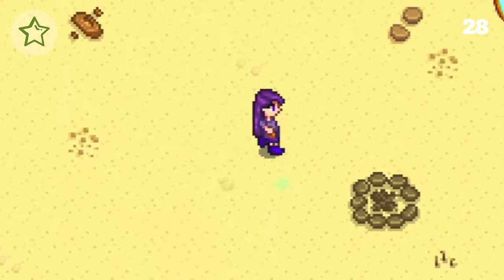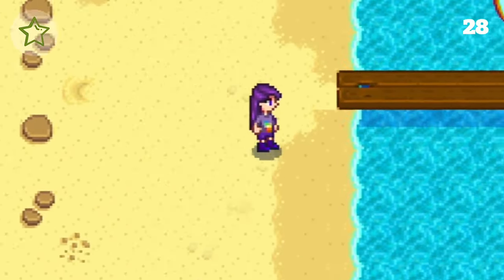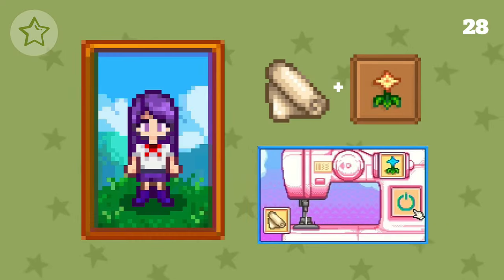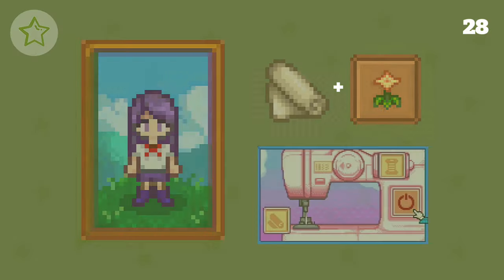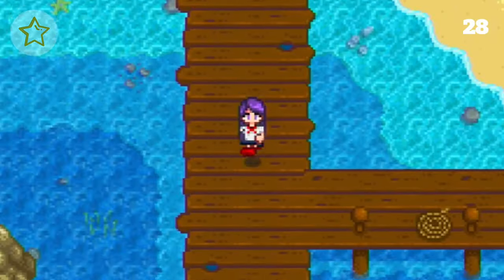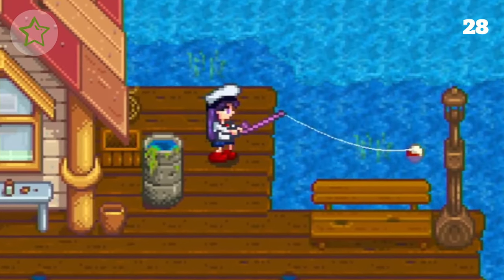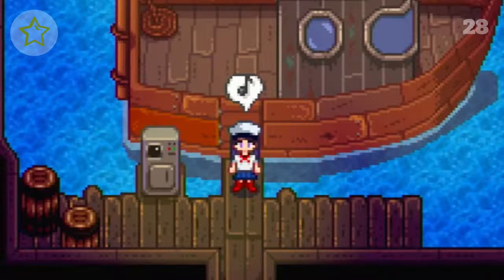A sailor costume is up next, lightly inspired by Sailor Moon. Starting with the top, we add cloth and a pufferfish, dyeing the ascot red. Then we add cloth and a summer spangle, dyeing it navy blue to create our pleated skirt. Finally, with the addition of red shoes and the sailor's cap — obtained for 1K from the Hat Mouse after winning the Festival of Ice — the outfit is complete.